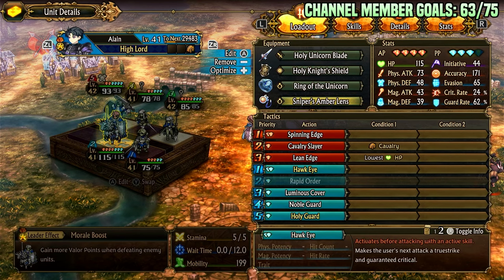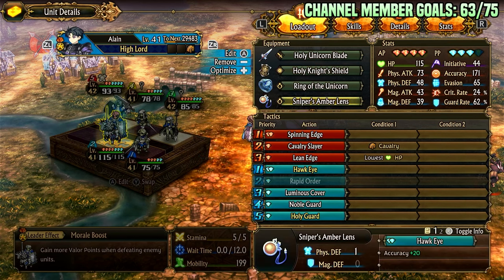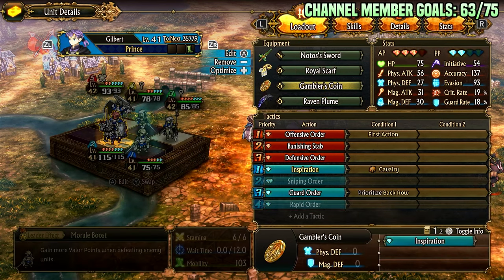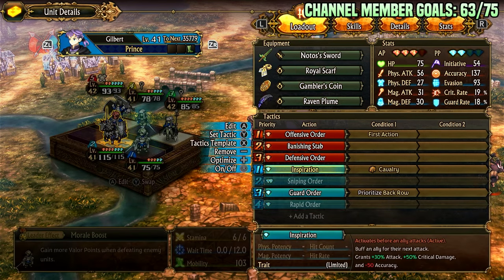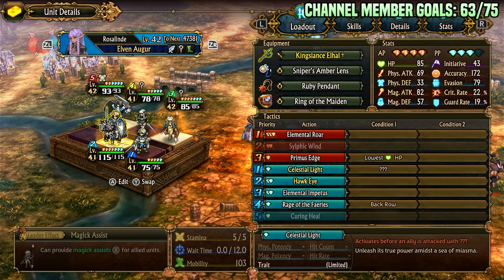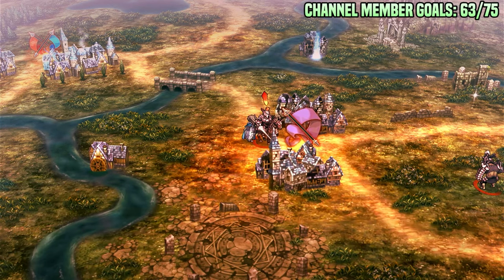Hawkeye makes your next attack a true strike and a guaranteed crit. This is probably one of the most broken row attacks — ignoring 50% of defense and then getting a crit on that is pretty ridiculous. 120 potency is decent as well. 50% defense ignore with crits is huge damage. And for extra fun, he gets Inspirationed by Gambler's Coin for plus 30% more attack and plus 50% more crit damage — so typically, if enemies are at full health, he can kill them.